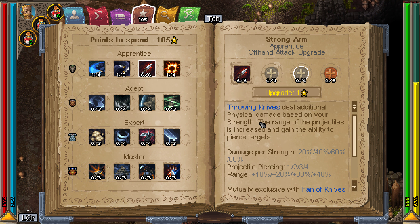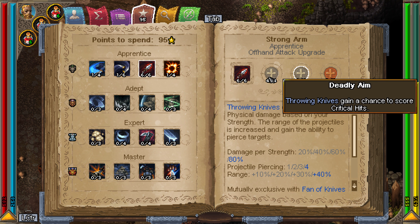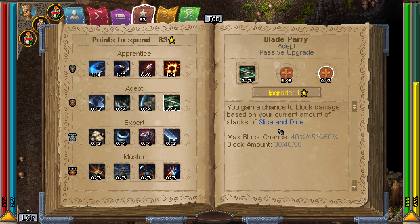For skills, you want to start out by maxing throwing daggers, crit chance, and then the damage based on your strength. 100 strength gives 80 damage — about 80% of your strength is converted into damage. That's huge, and that's how you'll scale.